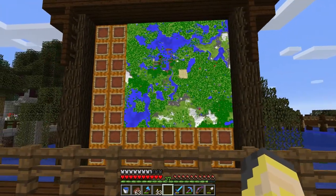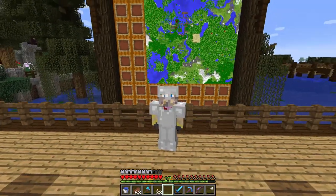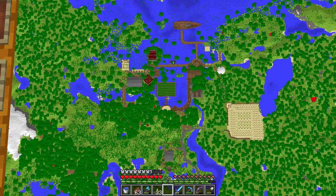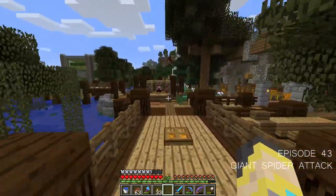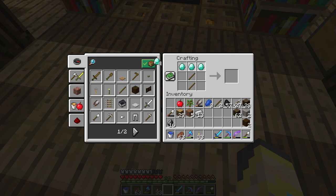Hello everyone, welcome back to the Minecraft Let's Play series, episode 43. Last episode we set up this wonderful map wall - it's really cool, I really love this wall. After the episode was done I literally stood in front of the map wall and just looked at it for a good few minutes, longer than I should have. Then I went caving.